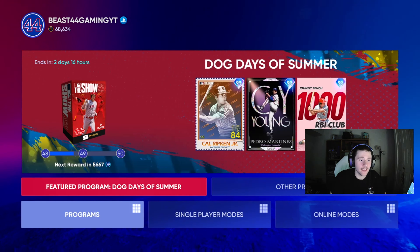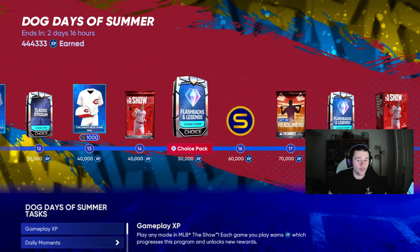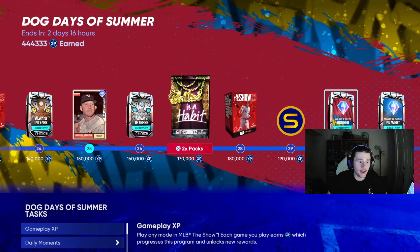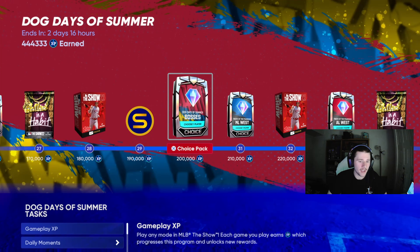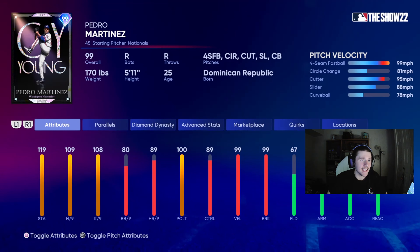The Dog Days of Summer program has been in the game — we have two days left at the time of recording. I've made it to the point where I got the boss pack, and along with the free 98 Mickey Mantle card, which is kind of disappointing for a Mickey Mantle card, we'll probably get a 99 eventually. I took Pedro Martinez's 99 card, a significant upgrade from last year. This card has 109 hits per nine, way better than the 102 for the signature series that was last year. That was an absolute outrage.